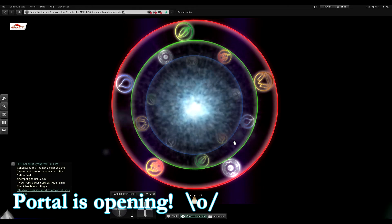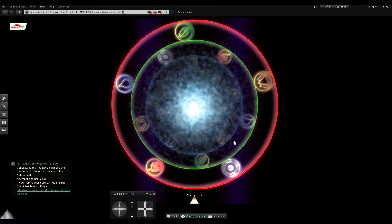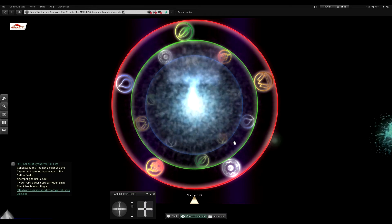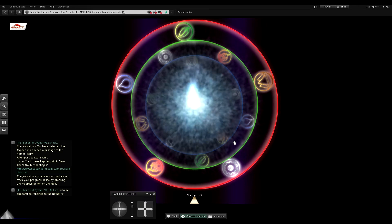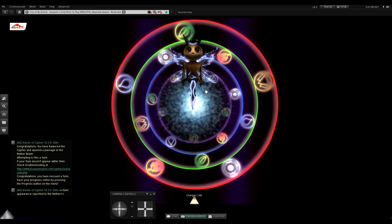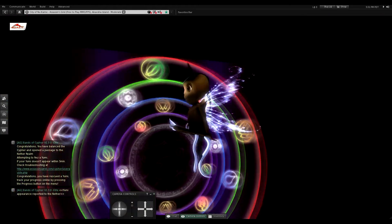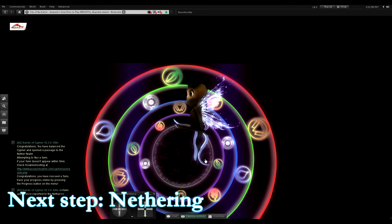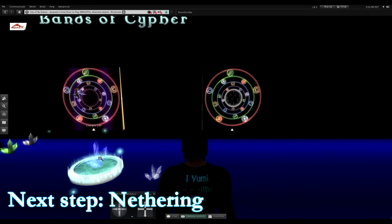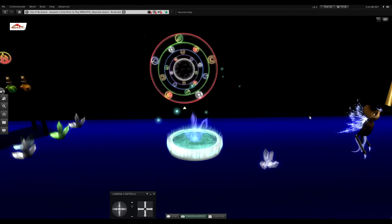That was a fairly easy combination, but it can get more complicated. The portal is open and we've got a yumi coming out into our dimension. The yumi is emerging from the portal — and there she is, it's a girl. So we solved the combination and the yumi came out. The next step is to put the yumi into a habitat so it can gain nether, and then use the yumi again to transcode a portal.